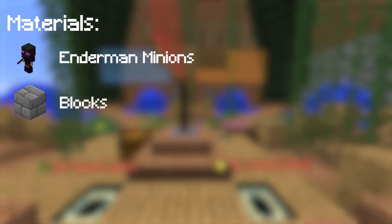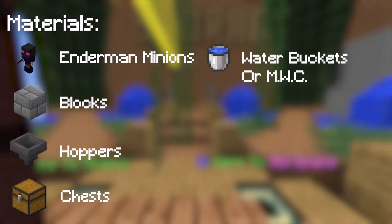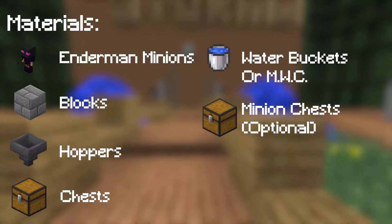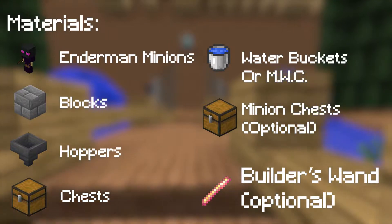For the materials for the farm, we will be needing Enderman Minions, Blocks, Hoppers, Chests, Water Buckets or a Magical Water Bucket, Minion Chests if you want, and a Builder's Wand.